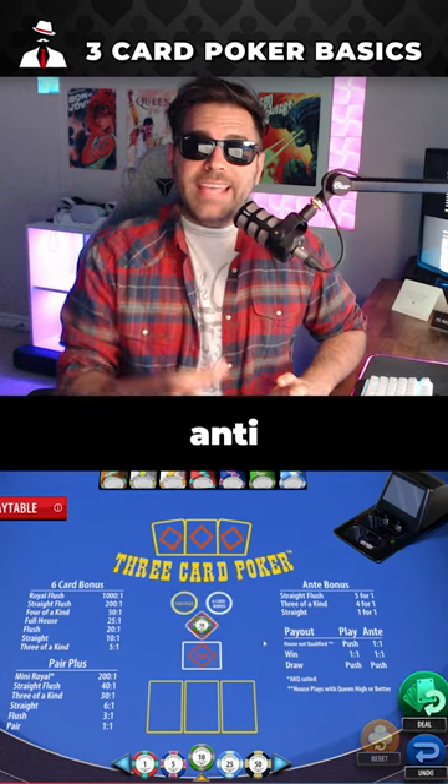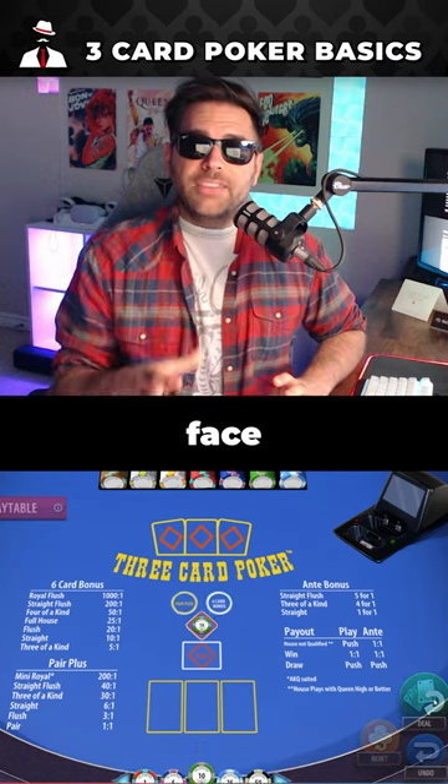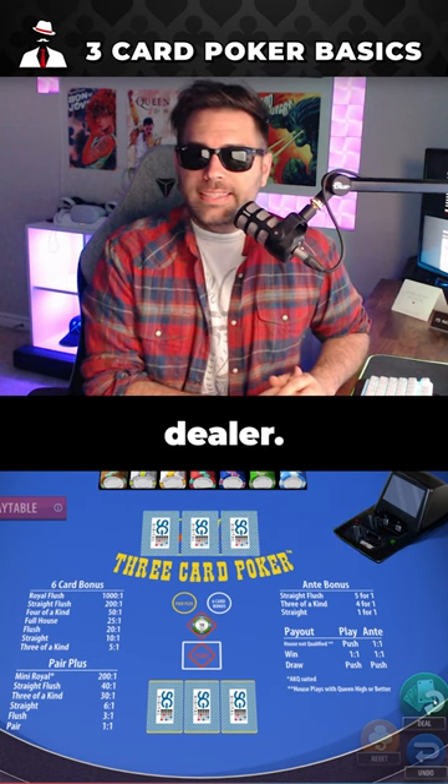To start, the player places an ante wager. Three cards are then dealt face down to each player and to the dealer.